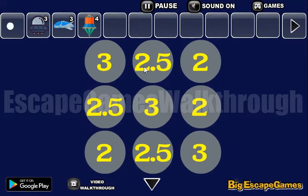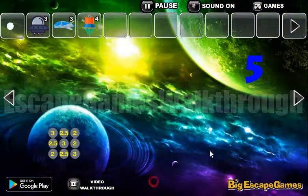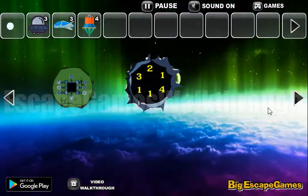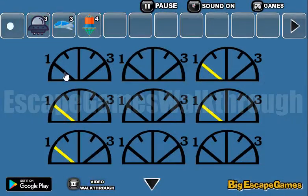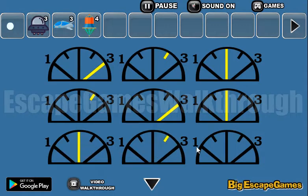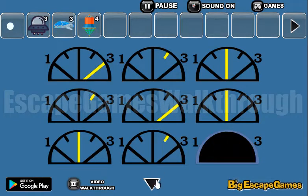Now let's use this hint: four, three, dot five — or two dot five, two, and so on. We use it on these items: first is three, then two dot five, then two, two dot five, three, two, two, two dot five, and three. We've got another spaceship!